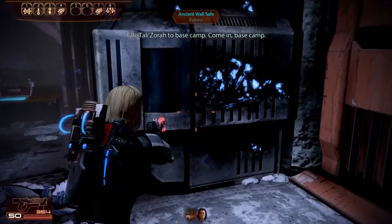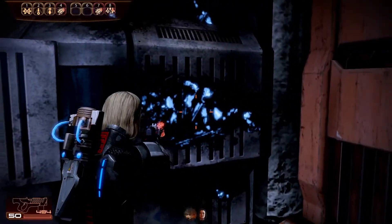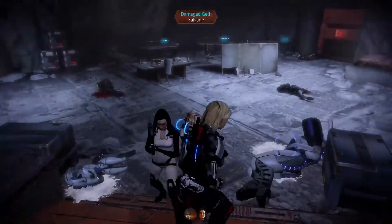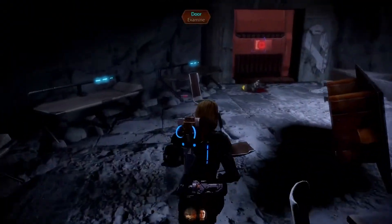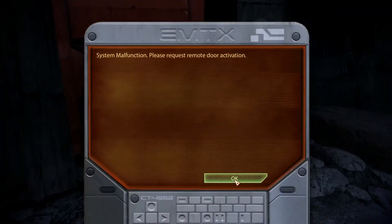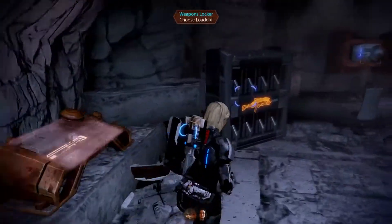Tully's order to base camp. Come in, base camp. Ancient wall save. This blue stuff cannot be a save, no matter how you look at it. Damage Geth. Let's just scour this place first. Door examine. Also, itchy elbow. Tully's order to base camp, come in base camp. Yeah, yeah, one second.